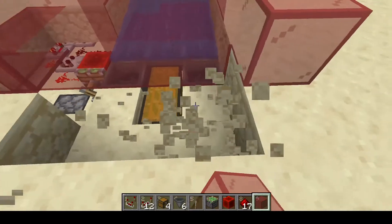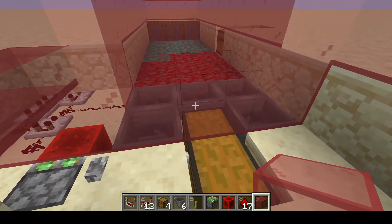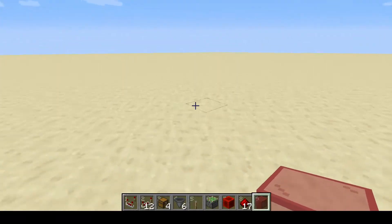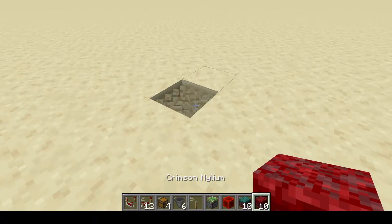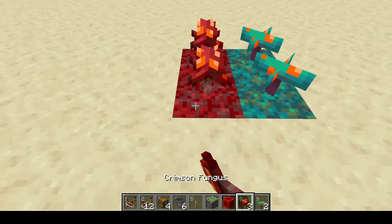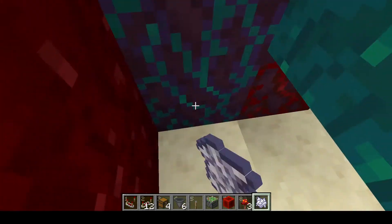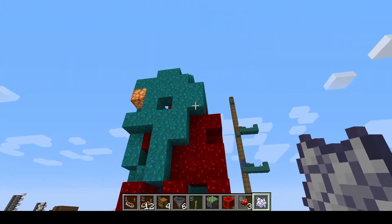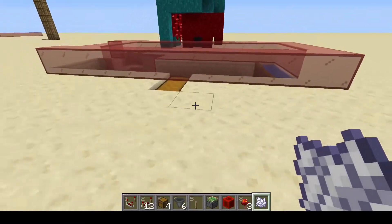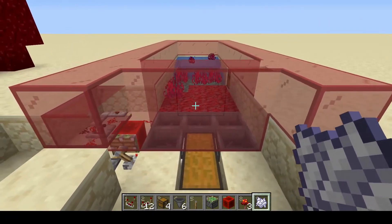Give yourself a way down to the chest and a way to access the power. We still got a warped fungus in there — once you've got that you can come over wherever you need to build your nether trees, build those up to get whatever crimson or warped goods, shroom lights, or whatever you need to use this for.